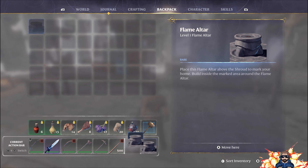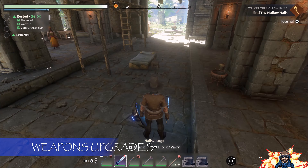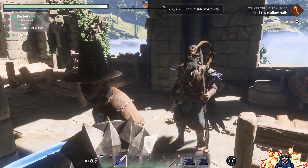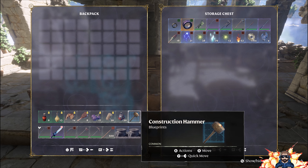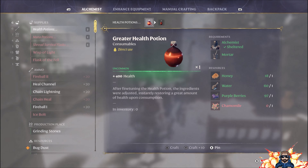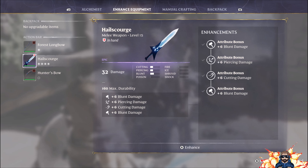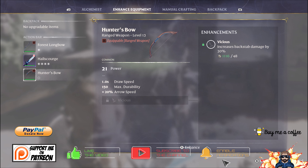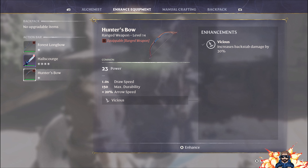We're basically ready to head off on a mission now. Actually, there's one little thing I forgot to do — enhance equipment. I forgot to enhance my forest longbow, which is the one we looted last episode. This guy's the nearest builder. We can only enhance it one, which is a bit of a bugger. And we hadn't done our hunter's bow either, so it's all good.